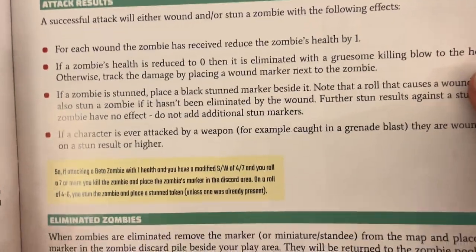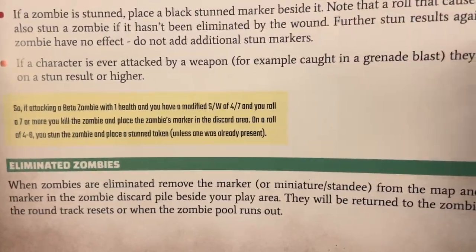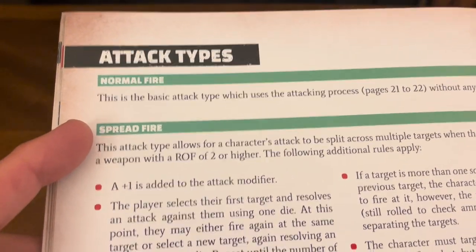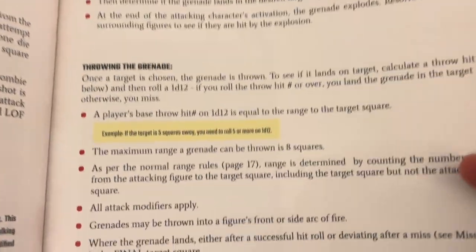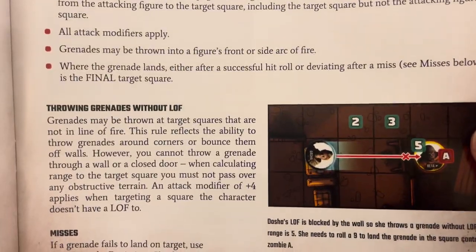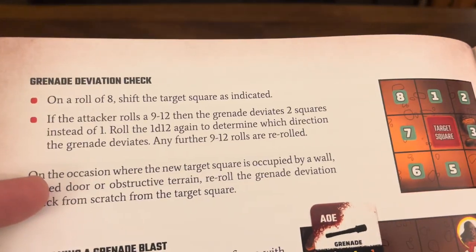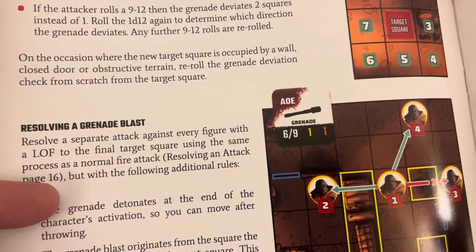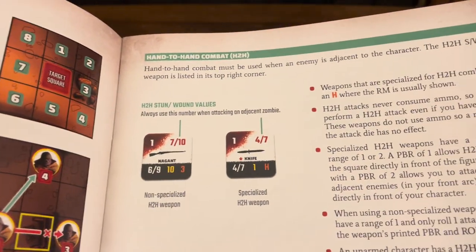When you roll your attack die you get attack results, with examples highlighted in yellow. Eliminated zombies. Attack types include normal fire and spread fire, with examples of what those mean. You also have grenades — throwing a grenade, throwing grenades without line of sight, misses, German deviation check, and resolving a grenade blast.